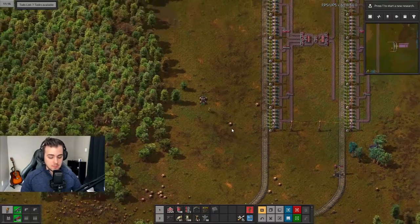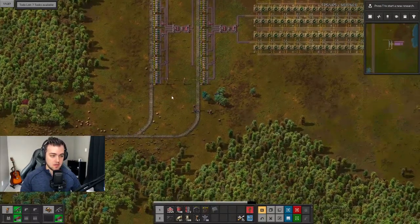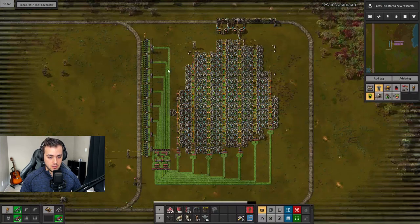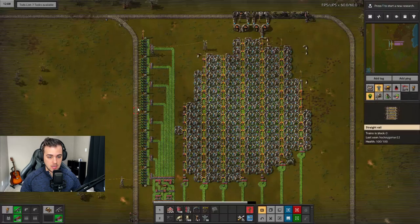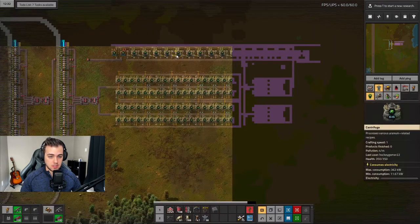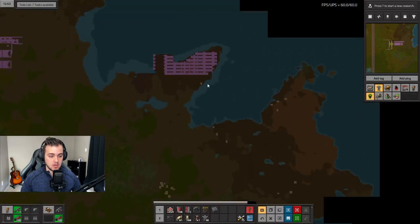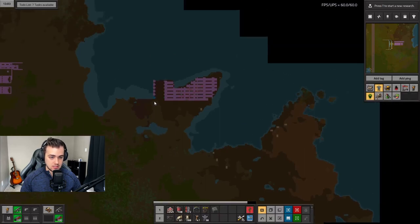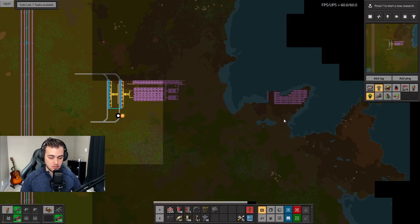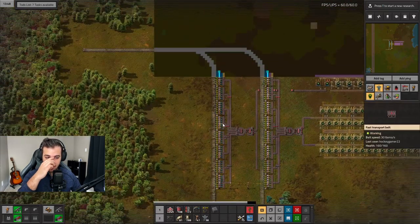In the last episode, which I'll put up in the right-hand corner, we basically set the foundations for the very beginning of our nuclear power setup. We finished our mining setup and now we just need trains to bring this ore up to our eventual uranium ore processing as well as the Kovarex processing. We put the tail end of our nuclear setup here and we're going to need to landfill this area just to make it clean.